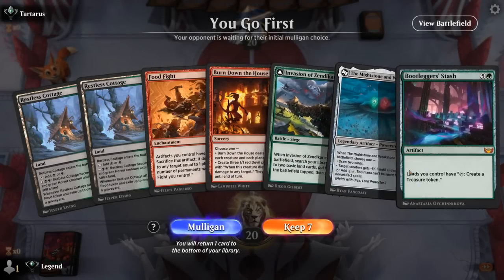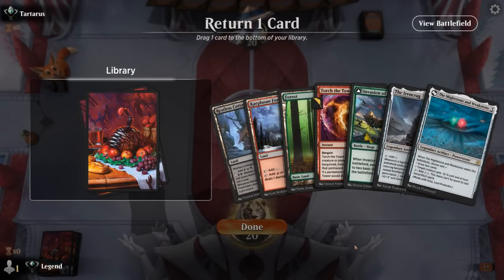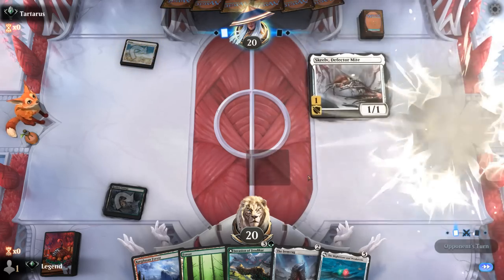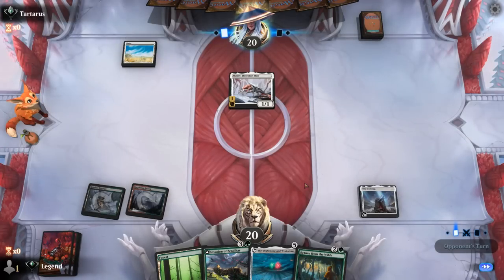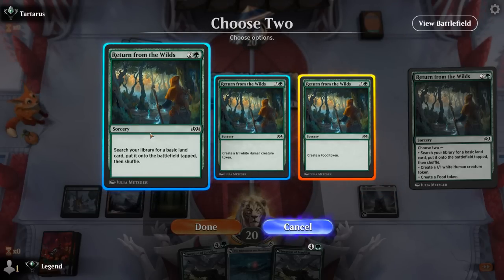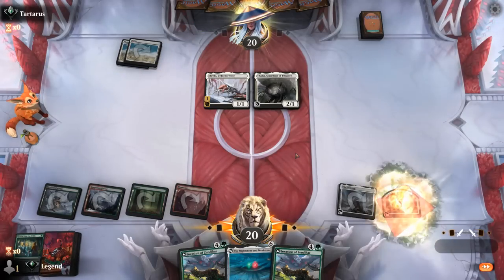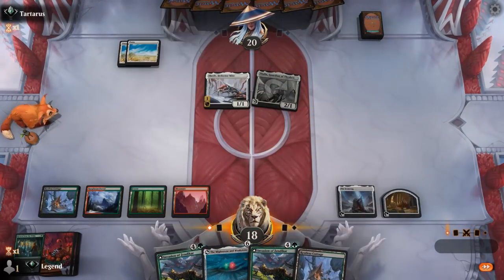We're on the play with a pretty terrible hand, so we mulligan — this is better. We want to keep turn 2 Ironcrag, turn 3 Invasion, and then probably the Might Stone, so Torch can go. Turn 1 Plains into Skrelv — hoping to dodge turn 2 Thalia as usual, at least we've got a backup plan with Return from the Wilds as something we can cast. But there's Thalia — that's too bad.